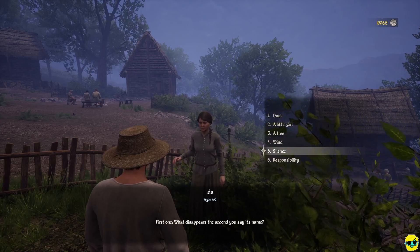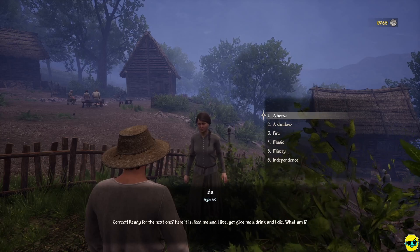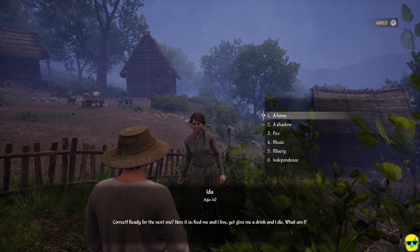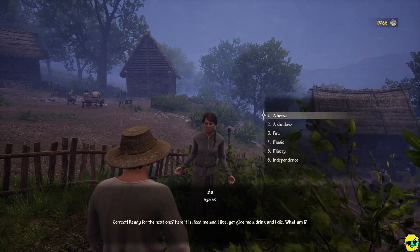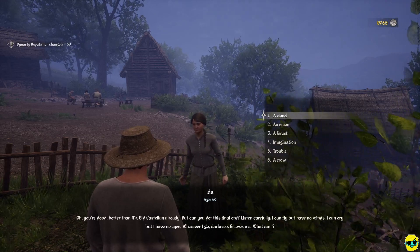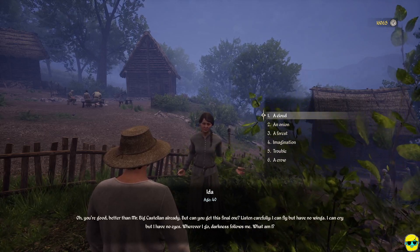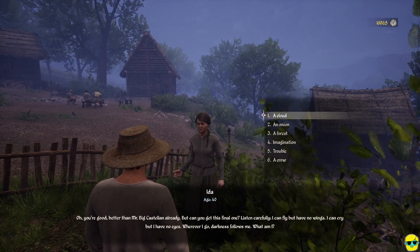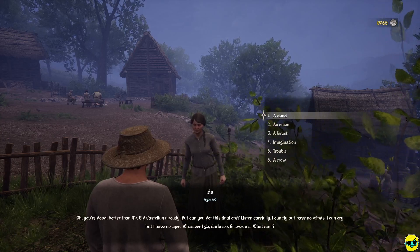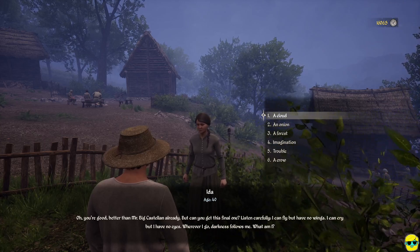First riddle: What disappears the second you say its name? That would be silence. Correct! That's 60 reputation for getting the riddle right. Second riddle: Feed me and I live, yet give me a drink and I die — what am I? A fire. You're good, better than Mr. Big Castilian already. Final riddle: I can fly but have no wings, I can cry but have no eyes, wherever I go darkness follows me — what am I? A cloud seems right.